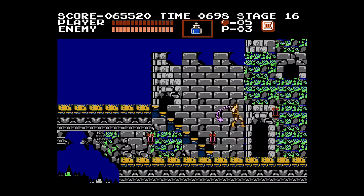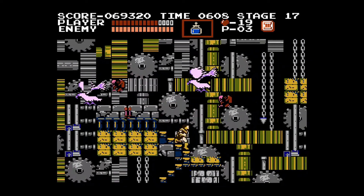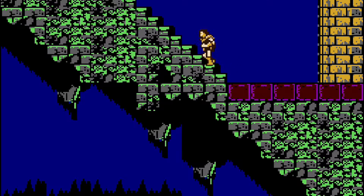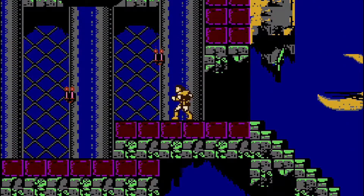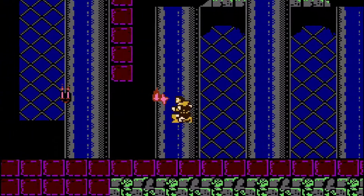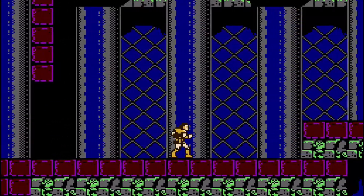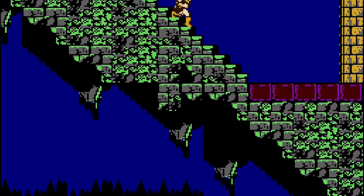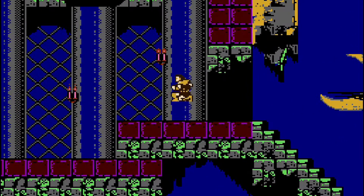Dracula's stage itself isn't too long but has a few annoying parts. If you can get through while still having powered-up holy water, you'll be in good shape if you can get past Dracula's first form. But before entering the room with Dracula, be sure to farm hearts — you'll need them. The routine is: whip candles, collect hearts, go back to the stairs, go down, then back up, go back through, whip candles again, get more hearts, and repeat.